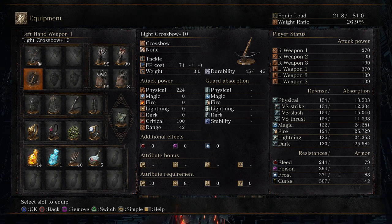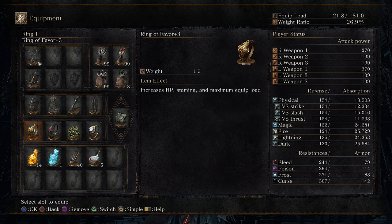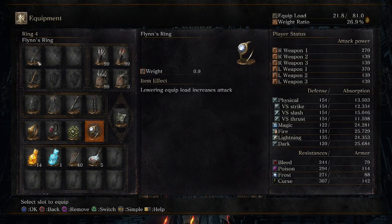Plus we have the Hunter Pistol, Eileen's cap, coat, gloves, and leggings, with the Rings of Favor, Life, Chloranthy, and Flynn's Ring. This gives me an extra 8 attack power, so not completely useless.